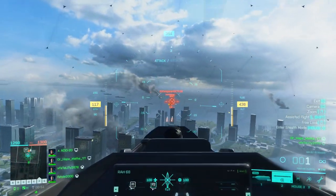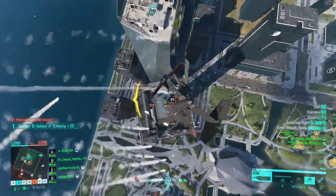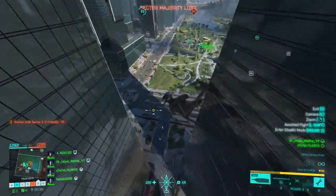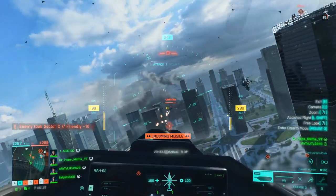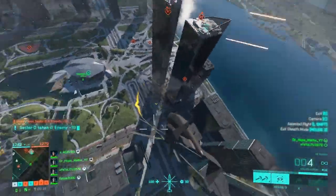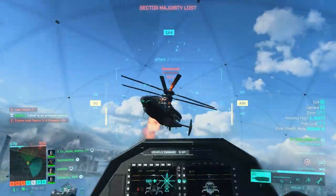Here we are on the American side again but I've just charged in without really thinking about where the enemy stealth chopper is, so I'm just going to kill this Hind — but oh no, the enemy stealth chopper is taking advantage of the situation, so now I have to abandon killing that Hind and flee. They're both after me at the moment so I just have to try and dodge them. I've been able to heal and now I can turn the tables on them.